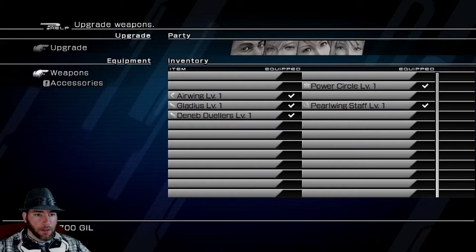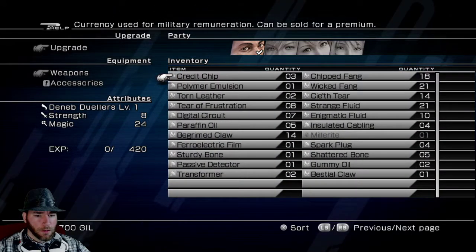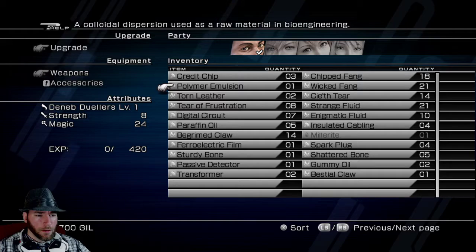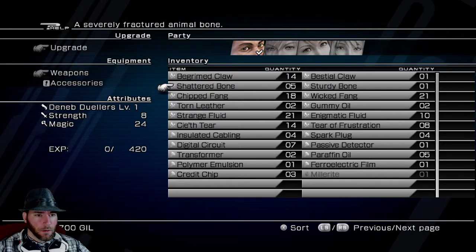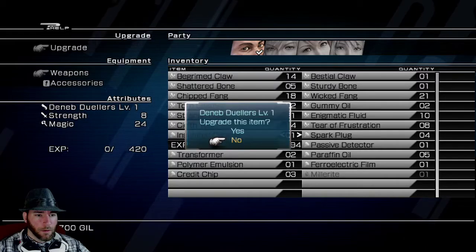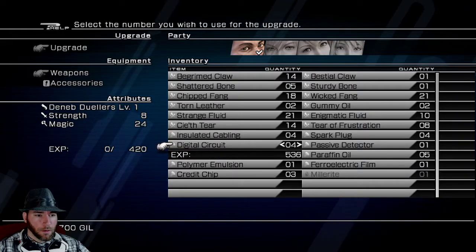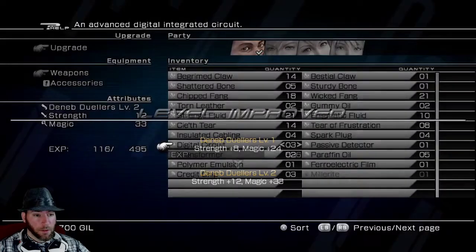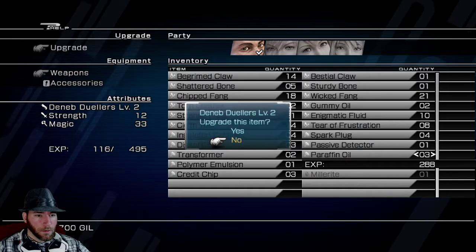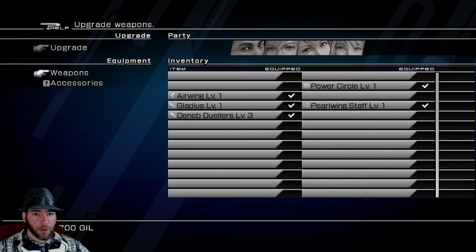Let's upgrade your guns. I don't want to put a credit chip in there. Claws. Gummies. Digital circuit. That's a good improvement. Do you need 95 more? Do you need 95 more? Let's make sure we upgrade everybody else's stuff too.